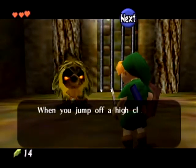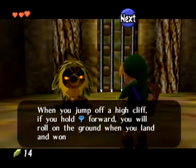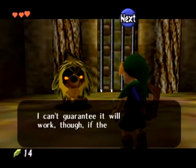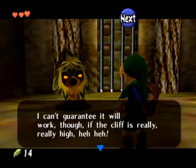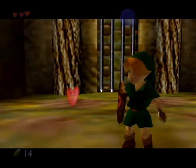He's just giving us a hint. All you have to do is hold forward when you've dropped from high cliffs and you will not take damage. That's an awesome tip. It leads behind the heart.